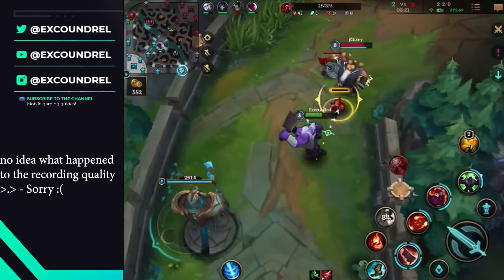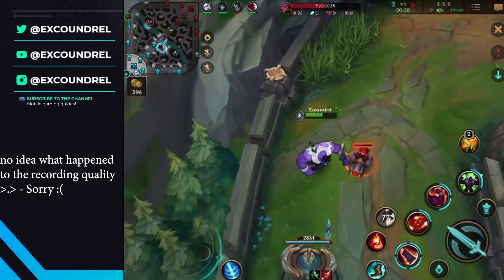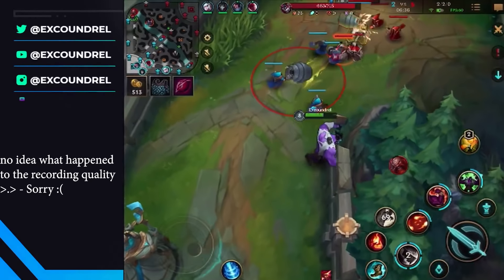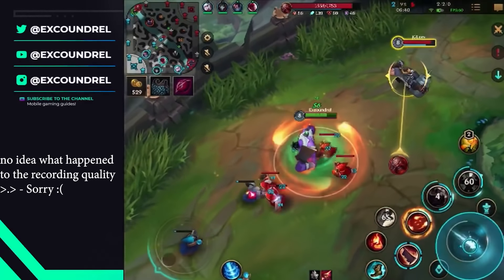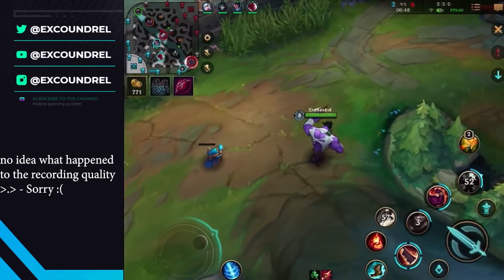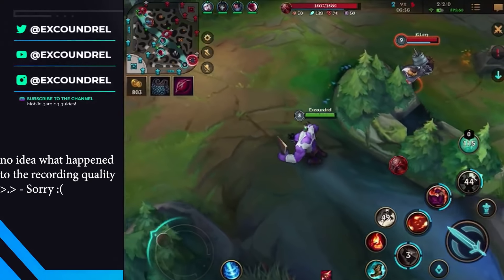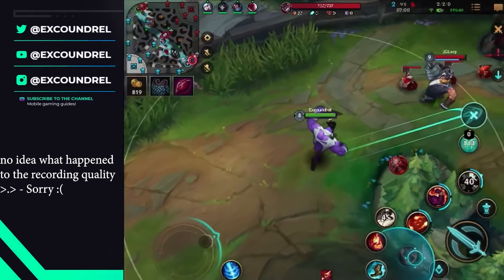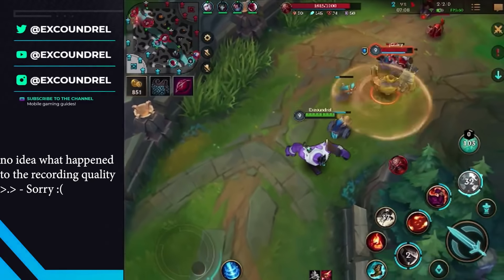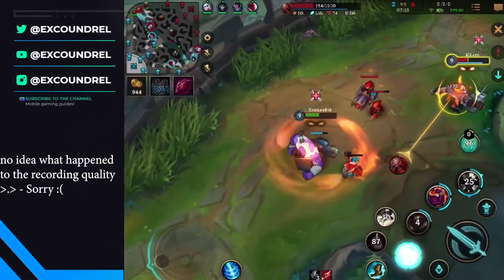We've got a Yasuo! We've got a decent lead bot lane I guess. I'm ahead by 800 gold. We swiped a gank as well, so it's not bad. The minions — I think he's baiting a gank, to be totally honest. Okay, Orianna's going back. We can get this tower then.